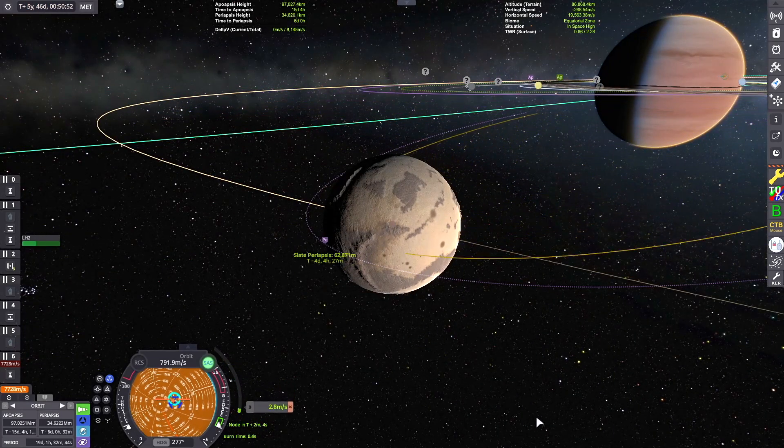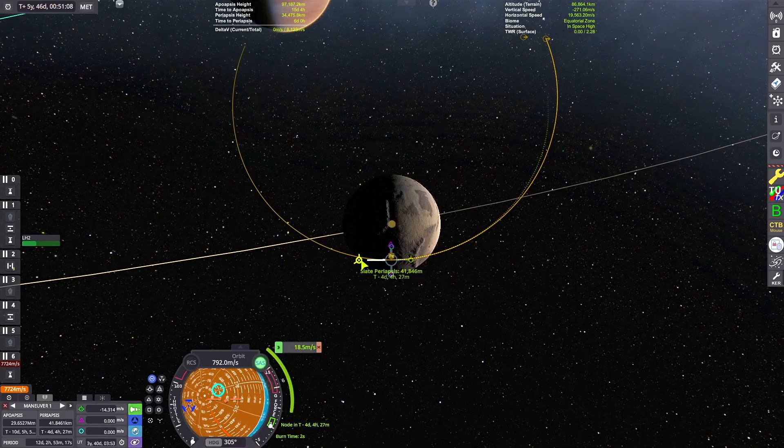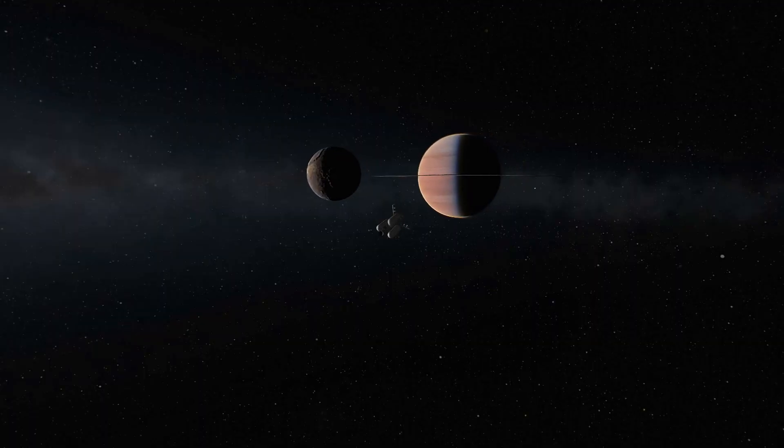We've got our encounter. I think I'm going to aim for an altitude of like 30,000 or 40,000 feet, just setting up a retrograde circularizing burn and warping ahead until we've entered the sphere of influence.